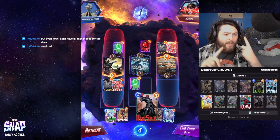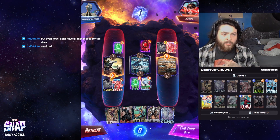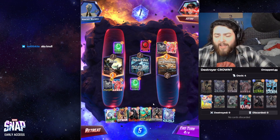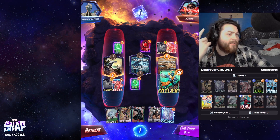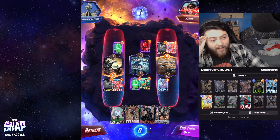It was super good against Sandman, which is now playing Leader. It was great against Shuri because you have all the location disruption, and it was great against other random decks. It was good against bounce decks because you have Cosmo. It's good against Mr. Negative because you have Cosmo. There's just a lot of good cards here — genuinely a lot of good cards. The location disruption is very good.